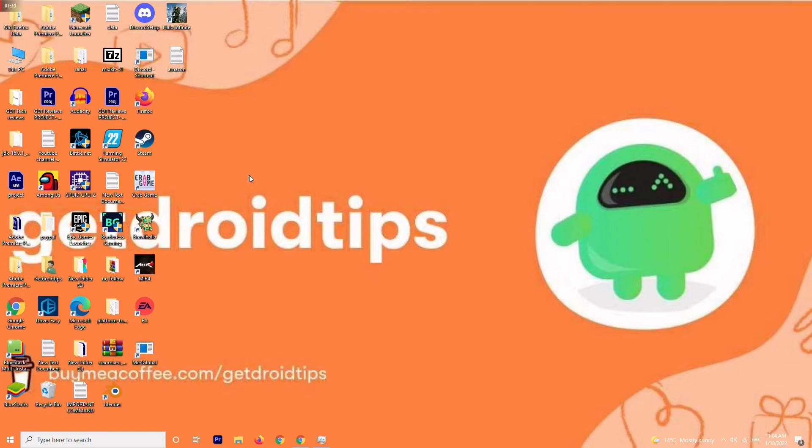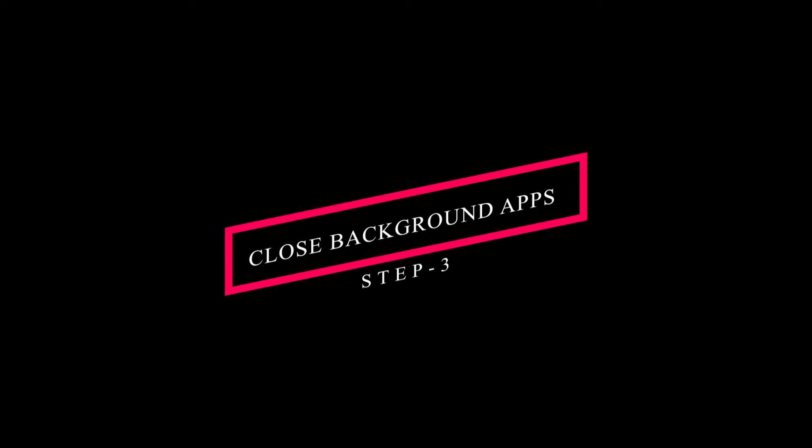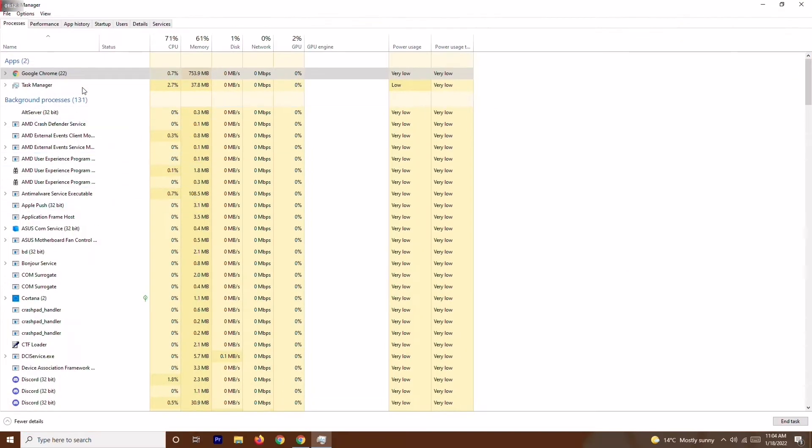Solution number three is to close unnecessary tasks running in the background. Right-click the taskbar and open Task Manager. As you can see, there are many things running in the background. Check which ones are draining your performance — for example, heavy applications like Adobe Premiere Pro or similar. Right-click on the unwanted ones and select End Task.